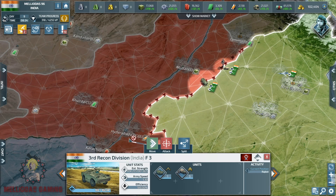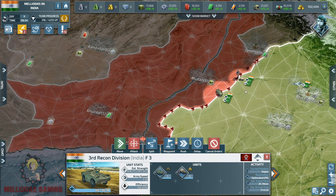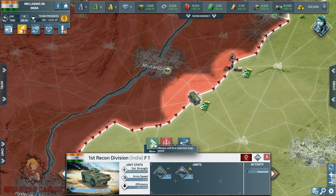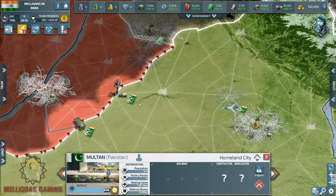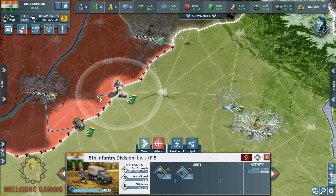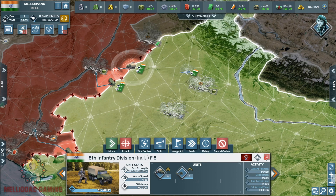Hello guys, in today's episode we are going to see a tutorial on how to annihilate your first enemy early game — how we are going to start the assault on Pakistan efficiently with well-organized stacks of army and air force. In the last episode we saw how we organized our three stacks on the borders with Pakistan.